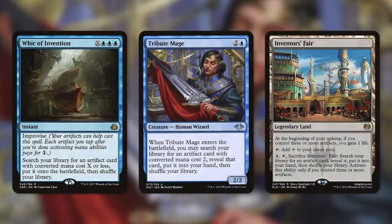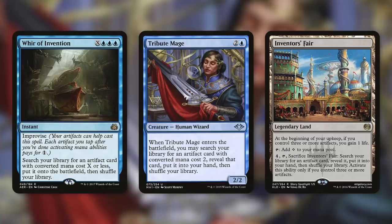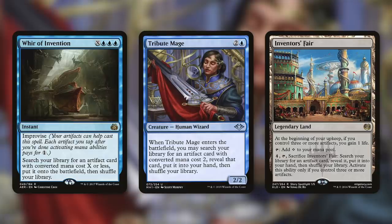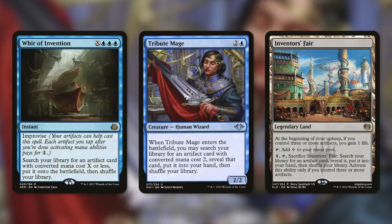If this card is in the 99 of one of your decks and you want to ensure you can get it, you'll need a good amount of tutors. Consider cards like Whir of Invention, Tribute Mage, and Inventor's Fair. Whir of Invention is an instant with Improvise, so your artifacts can help cast it, and you can search your library for an artifact card with converted mana cost X or less, put it onto the battlefield, then shuffle. Mechatitan Core has a very low converted mana cost of 2, so improvising with artifacts can help you cast this quickly. Tribute Mage has, when it enters the battlefield, you may search your library for an artifact card with converted mana cost 2, reveal it, and put it in your hand, then shuffle. And even a land like Inventor's Fair can help — by paying 4, tap and sacrifice it to search for an artifact card from your library. This activates only if you control 3 or more artifacts, but in an artifact-centric deck that is a very easy requirement to meet.